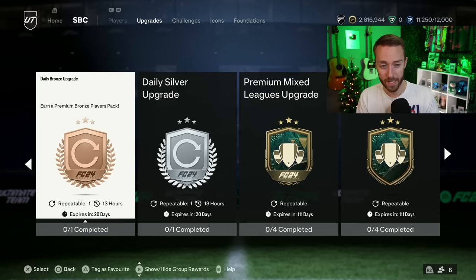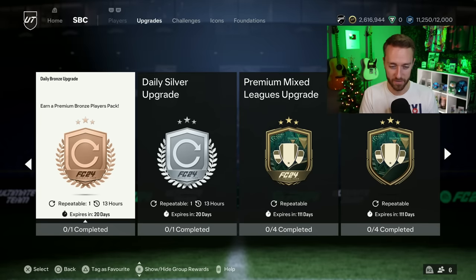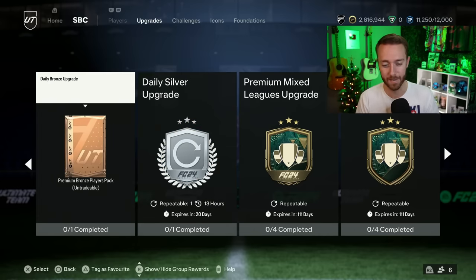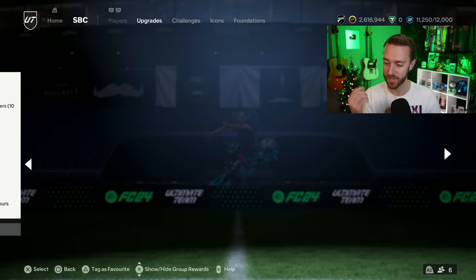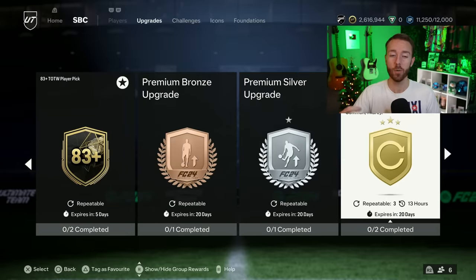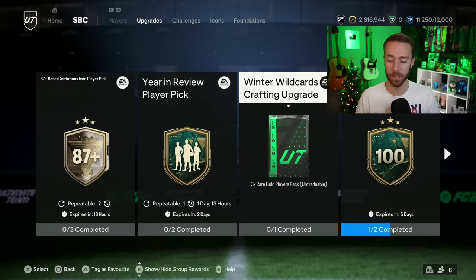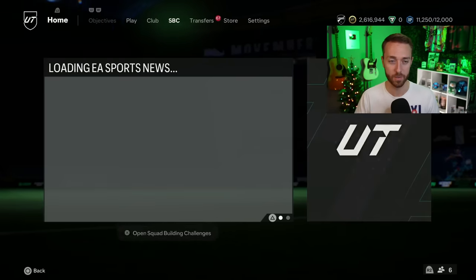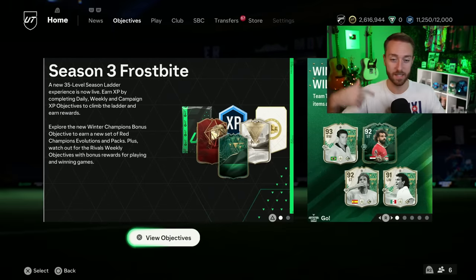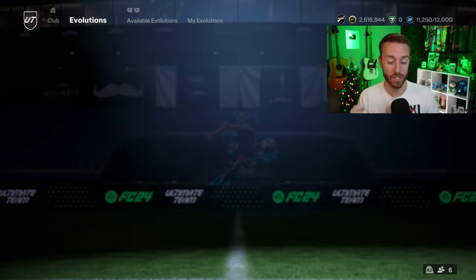Yesterday we also had some upgrade packs you cannot sleep on — the daily bronze and silver upgrade. We now have a daily gold, bronze, and silver upgrade, and it is worth doing all of them every single day. For the daily bronze upgrade, all you have to do is turn in one player to get a premium bronze players pack back. Those players can go into the daily gold upgrade, which gives you a lot of gold nine rares that should go into the Winter Wildcards crafting upgrade. We really need the return of that 80 plus player pick soon.